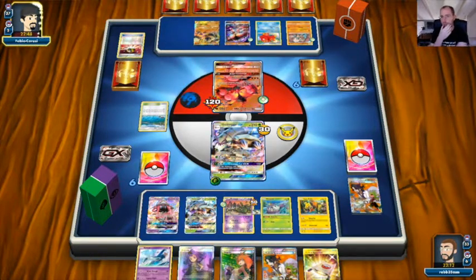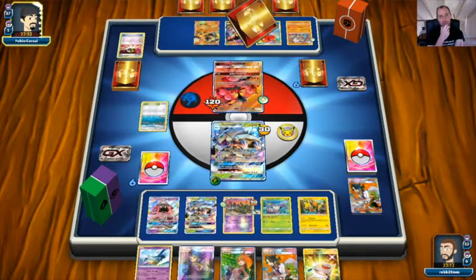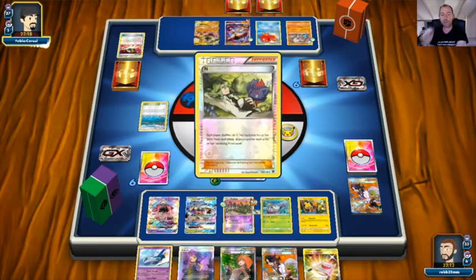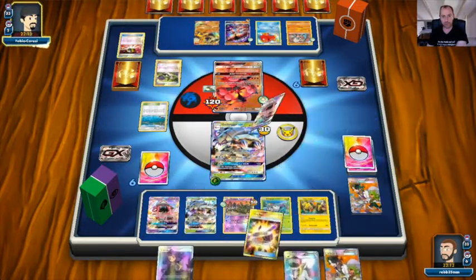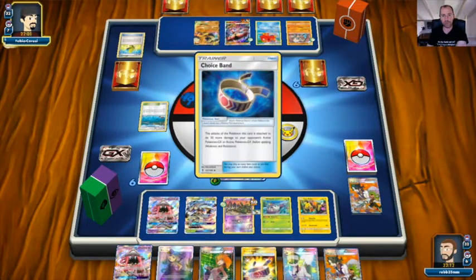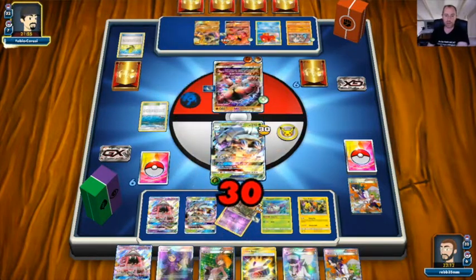Let's see what my opponent does here — did they whiff the energy? Opponent attaches energy to the bench, Bloodstone to the active, and it looks like they'll knock out the Trubbish. An N from my opponent — so we lose our Rescue Stretcher and Acerola but get another Acerola and a Choice Band. Max Elixir looks at the bench onto Buzzwole — putting them one energy away from their GX attack which would take a knockout on us. Opponent targets down that Trubbish as expected.